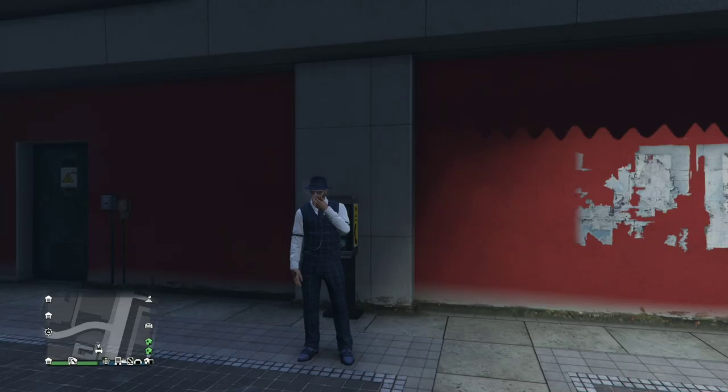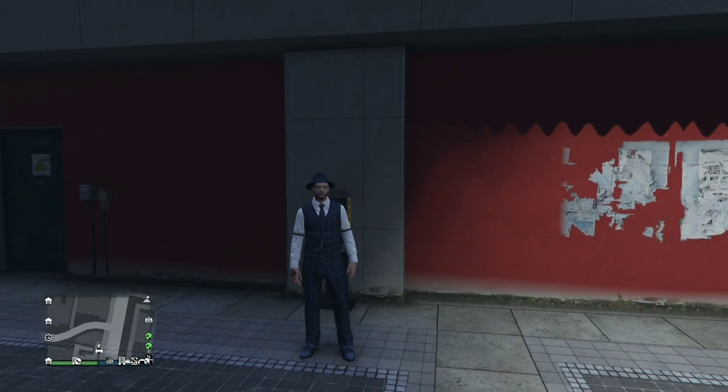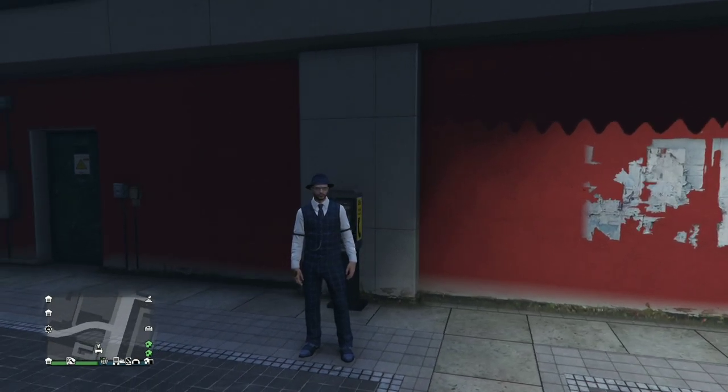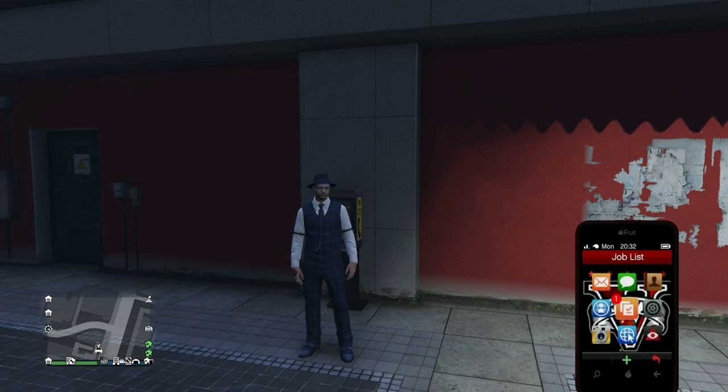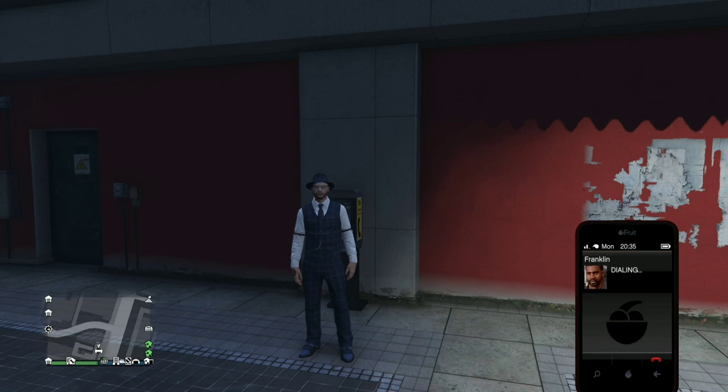Here we go. I will run through it, but this one lets you get more RP out of it — this is the shark card way. So as we know, we need to call Franklin to request a payphone.